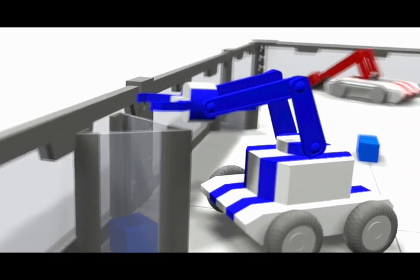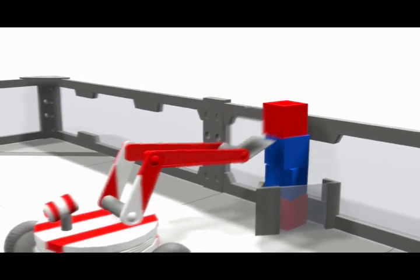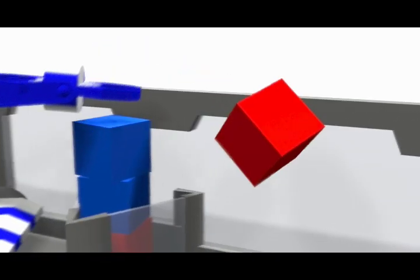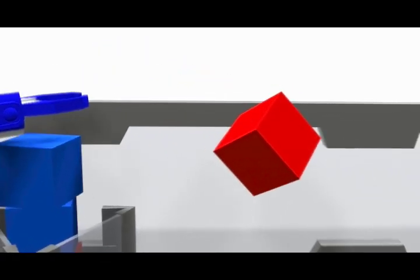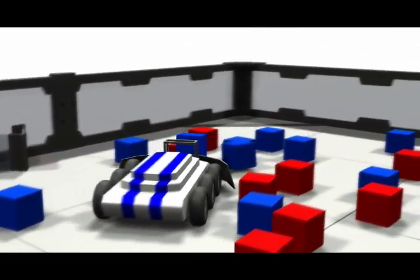Here we see blue taking ownership of a goal. Elevation is a back-and-forth game. Watch as blue and red take turns owning this goal. Owning a goal is worth five points. One point is also awarded for every cube in the low goal.